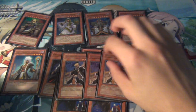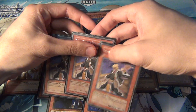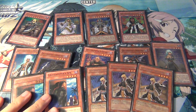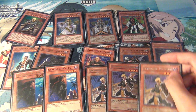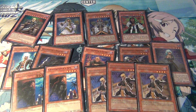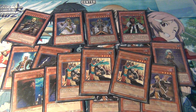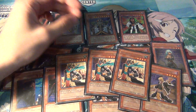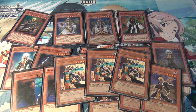Next, three Gravekeeper's Descendant — this is probably one of the most important cards, so that's why I'm running three. Originally I was thinking maybe I should keep three Spy and drop Descendant to two for Gnomeman, but I decided to keep it like this. Next, three Gravekeeper's Commandant — three is very important. It's how you get to Necrovalley, because the deck doesn't run Terraforming. And with Necrovalley, he's a 2,100 beatstick that can slam into stuff like Cyber Dragon.